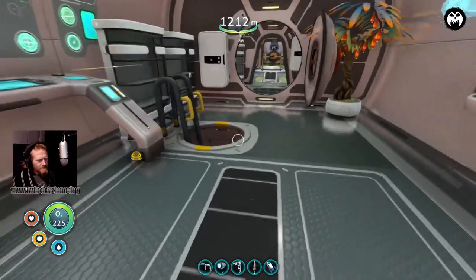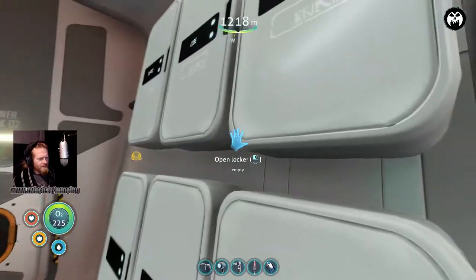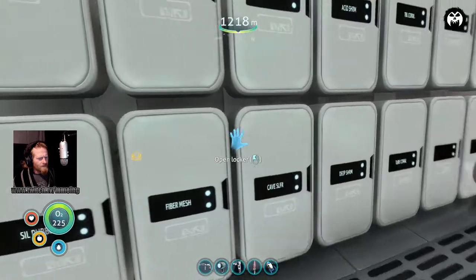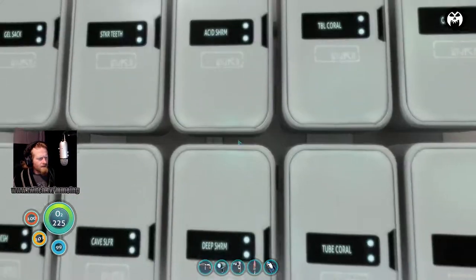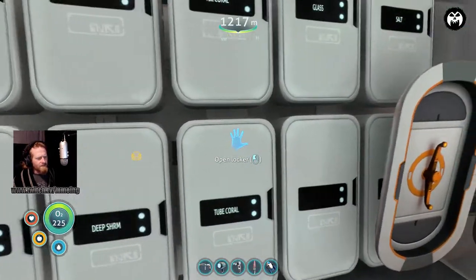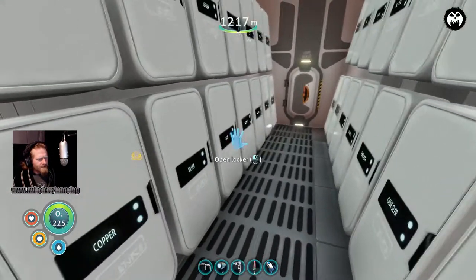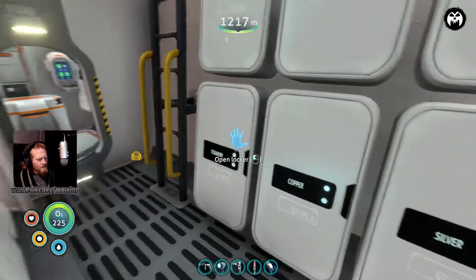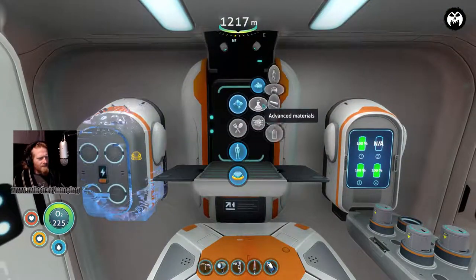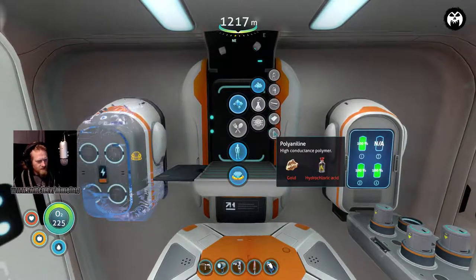Let's make the prawn suit thermal reactor - it'll stay fully charged when we're chilling down here. We need two polyion, which needs hydrochloric acid - we just did that, we'll do it again. What did we need? Deep shrooms - one, two, three, four, five, six - perfect, I can get more deep shrooms down there since they're right under the sub. Two salt and two gold for the hydrochloric acid.